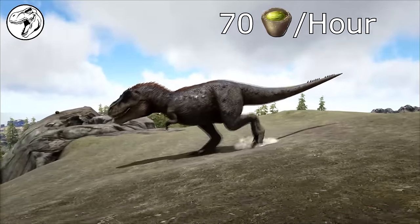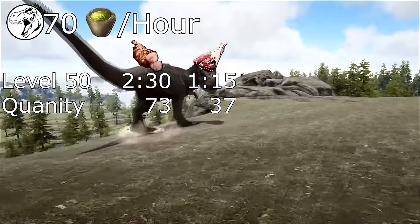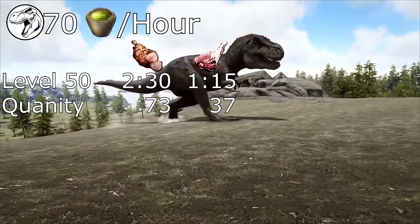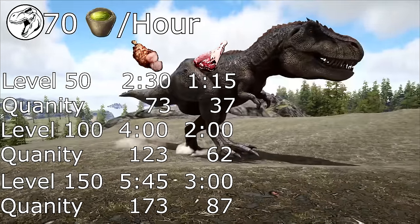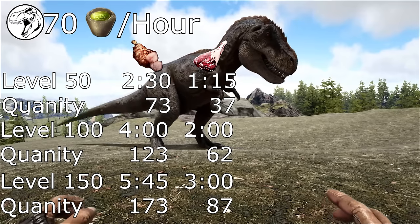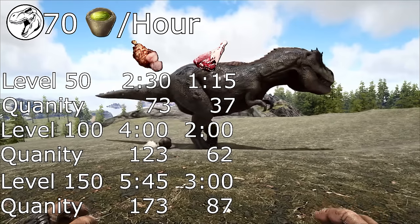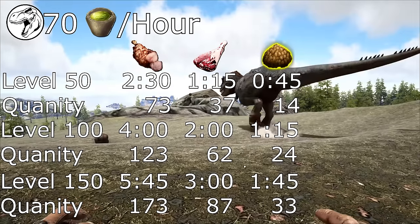You'll need around 70 narcotics per hour during the tame. At a default taming rate, a level 50 can take between one and a quarter and two and a half hours, a level 100 can take between two and four hours, and a level 150 between three and five and three quarter hours. These times are the difference between Raw Prime and Cooked Prime.